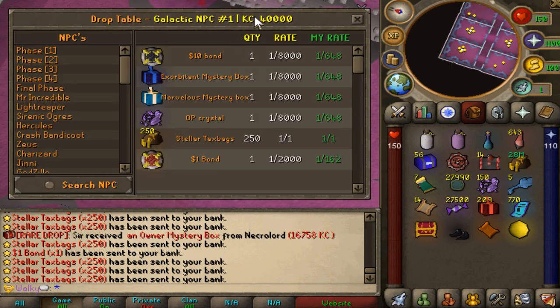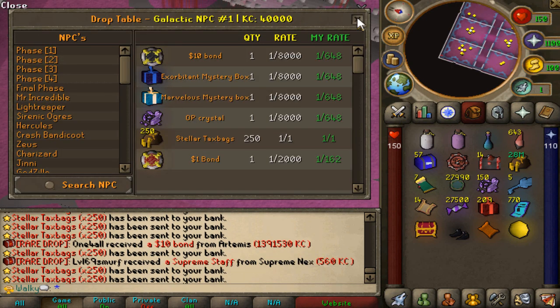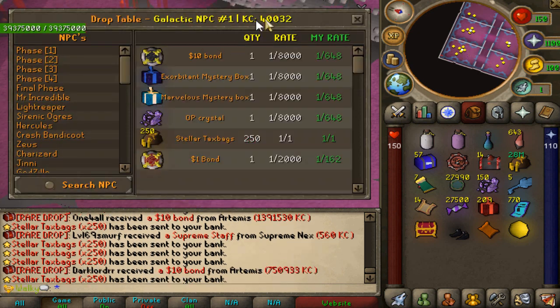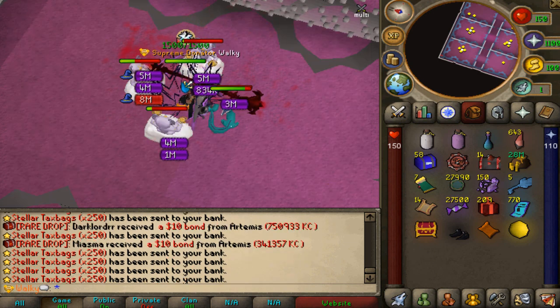40,000 KC — exactly! How did we open it on this perfect number right here? 10,002 guy. This was actually freaking clutch. We've opened exactly at 40K. I love it. Let's keep going.